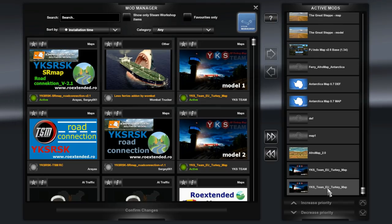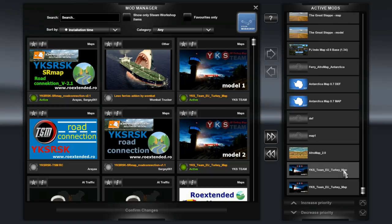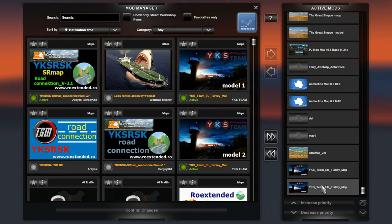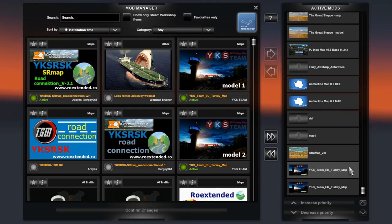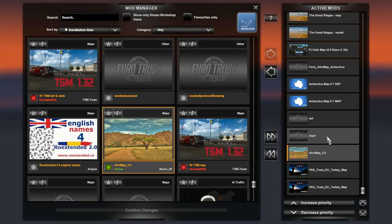At the bottom we have YKS Team EU Turkey Map Model 2 and Model 1. Now if your file says YKS Team EU Turkey Map Model 1, or if it says just Turkey Map and the icon says Model 1, and the same with Model 2 - it doesn't matter as long as it says either Model 1 or Model 2 in the file name. We then have the Afro Map version 2.0 followed by Map 1 and the def, and the brilliantly named files for the Canada map: Canada Map, Map 1, and Canada def.